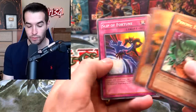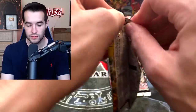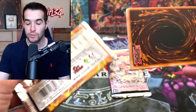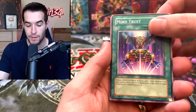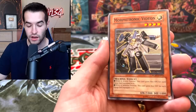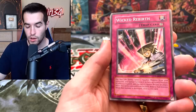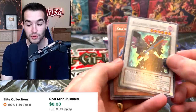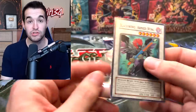Psychic Emperor and Slippin' Fortune. Scary Moth, the legend. I am slightly congested today, so sorry if I'm sounding a little lower in terms of my voice, but we just gotta do what we gotta do. We're almost at 8 straight months of videos — we're not missing a video because of congestion. We got a Mind Trust. Morftronic Videon — this is a Raging Battle. We could pull the Power Tool Dragon, which would be incredible. Wicked Rebirth. Blackwing Armed Wing — that's actually a very good card. Super Rare Armed Wing. We are 2 for 2 to start.